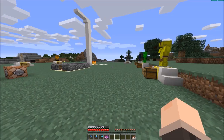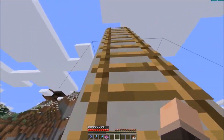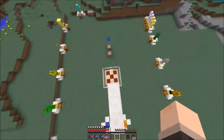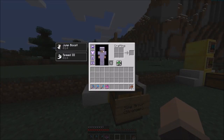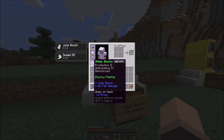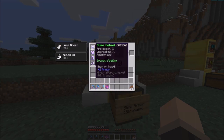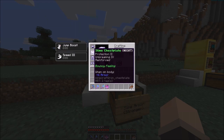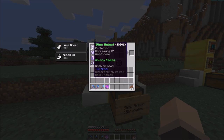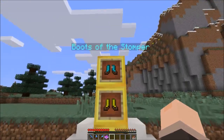The leggings still give you speed and the boots still give jump boost and no fall damage - climbing up the ladder, no fall damage taken. I'd recommend these - it's nice to have speed, jump boost, and no fall damage. For mid-game and early game I'd go for them, maybe skipping the helmet and chest plate, but they still give Protection II and Unbreaking IV, making them better than normal iron armor.